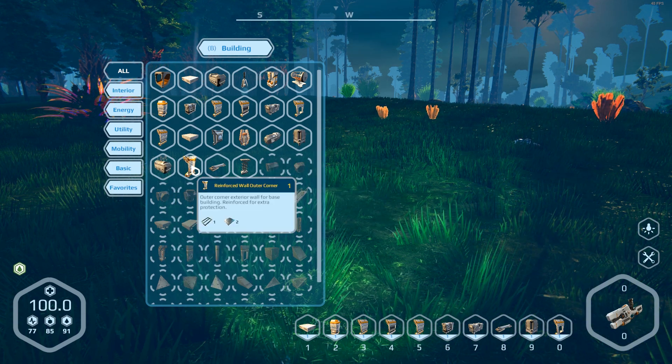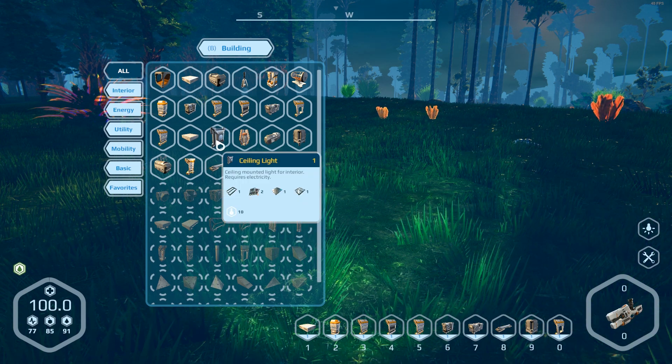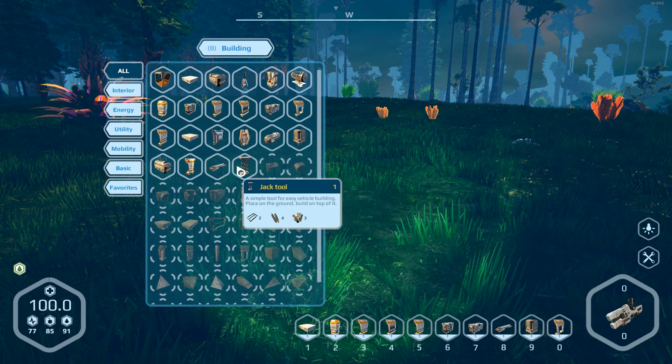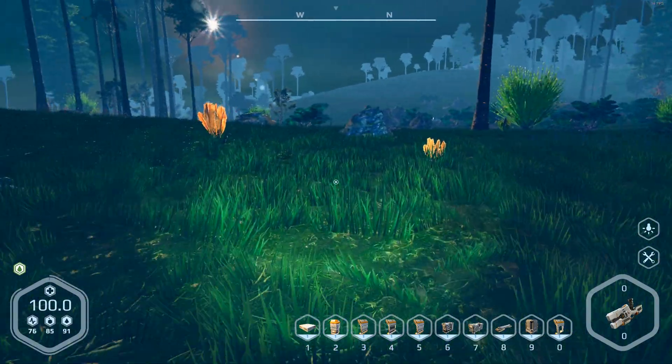We got a med bay — that's new. We got the indoor ceiling light, and a jack tool for vehicles. All right, let's get some resources.